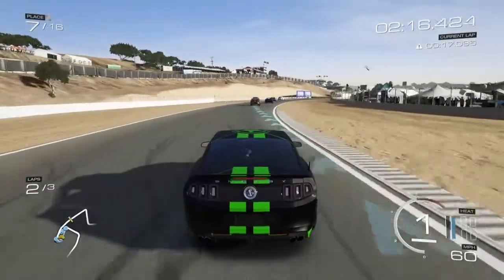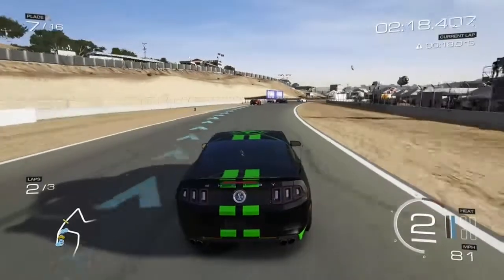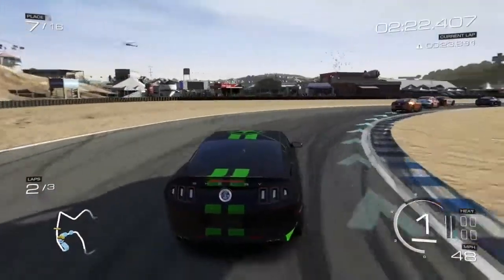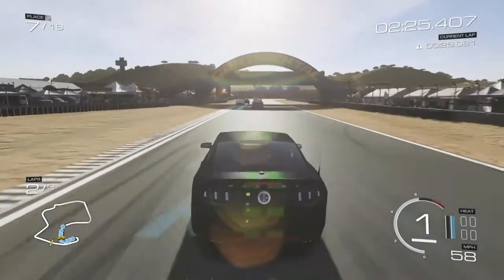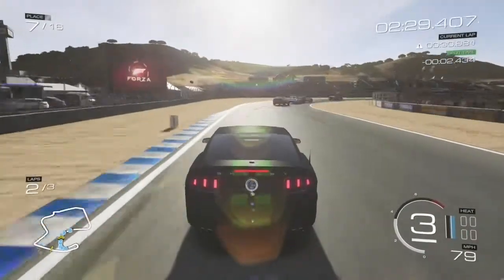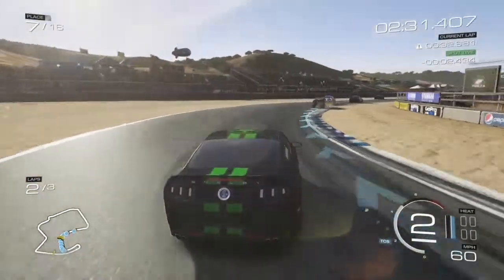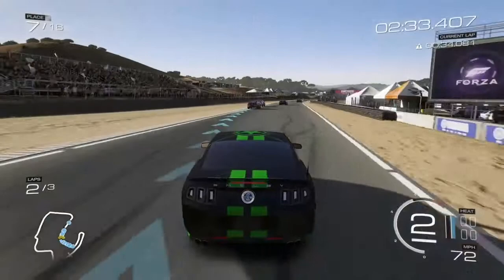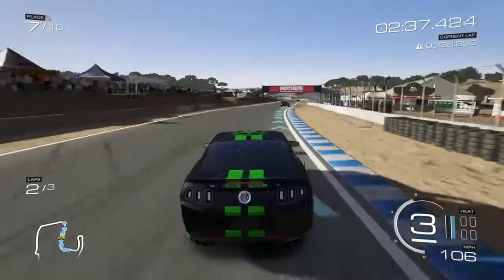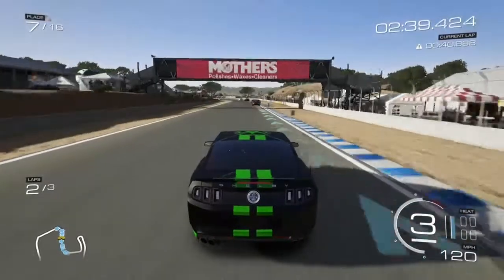In terms of design as well — not just for the cars, but for the tracks — once again they put all the detail they could in here. Laguna Seca right now looks very, very close, almost identical to its real-life counterpart. And that goes with the rest of the places, like the Abu Dhabi track, the Bernese Alps, and even the Dunsfold Aerodrome from Top Gear.